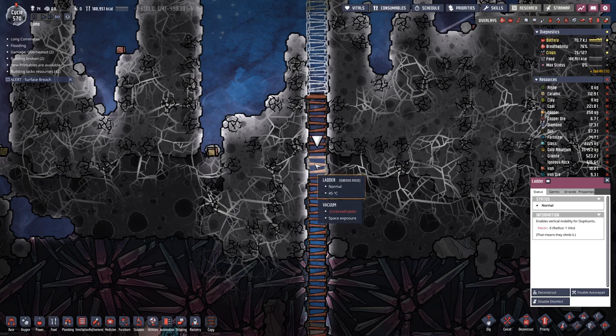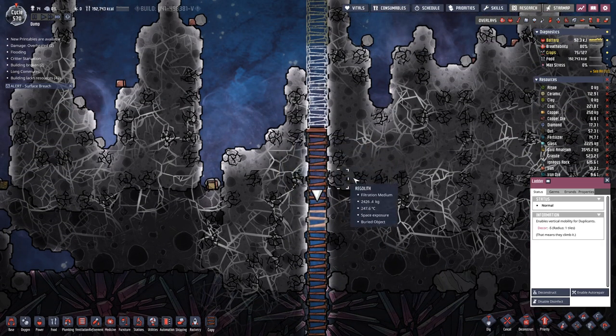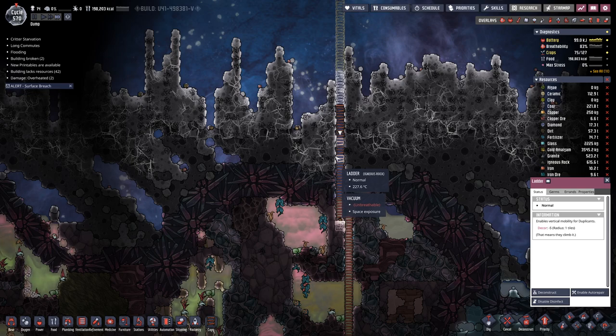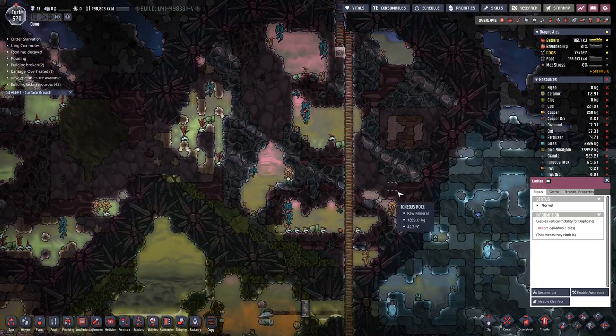And sometimes it's difficult to figure out which pieces of ladder you have already set to disable auto repair. But after a while you will notice because the ones you did not set it on are the only ones that look whole.